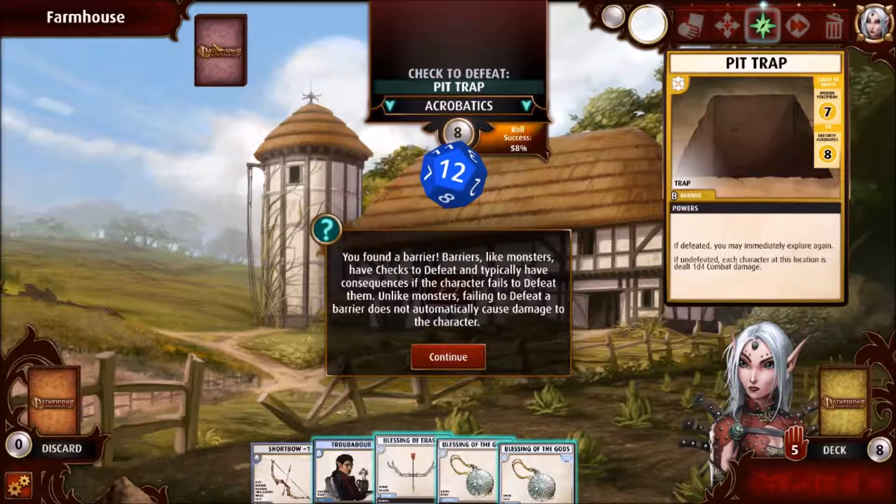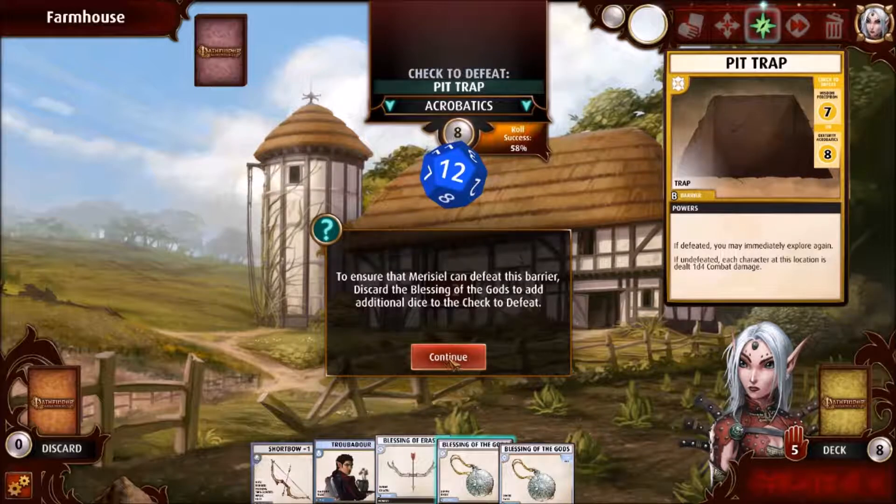Pit trap — you found a barrier. Barriers, like monsters, have checks to defeat. Unlike monsters, failing to defeat a barrier does not automatically cause damage to the character. I've got crazy dexterity, so we should be in good shape here. To ensure Marisil can defeat this barrier, discard the Blessing of the Gods to add additional dice to the check to defeat.